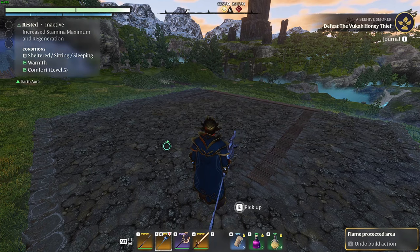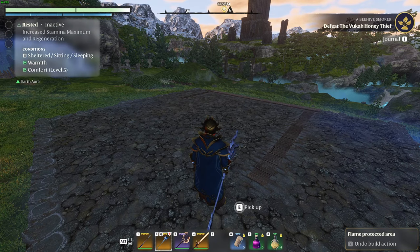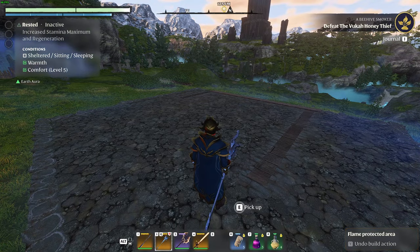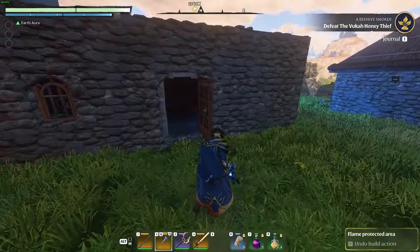Starting with the rested buff — if you look in the top left corner of the screen you'll see 'Rested inactive: increased stamina maximum and regeneration.' The conditions to achieve this are that you have to be sheltered, sitting, or sleeping; you have to be warm; and you have to have comfort. Right now we have the comfort and the warmth, but we don't have shelter, sitting, or sleeping. To meet that condition we have to go inside.